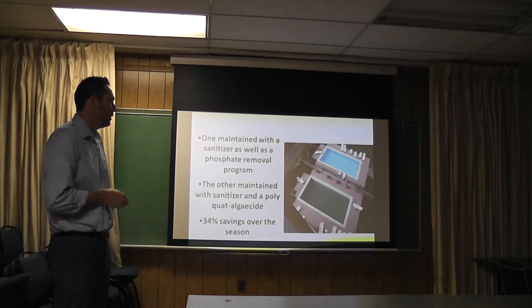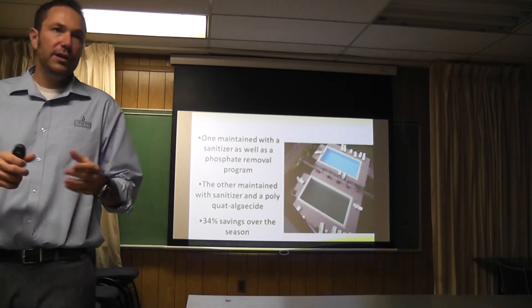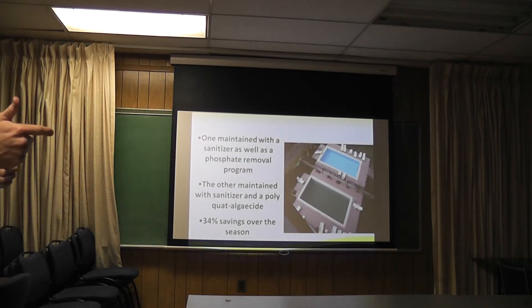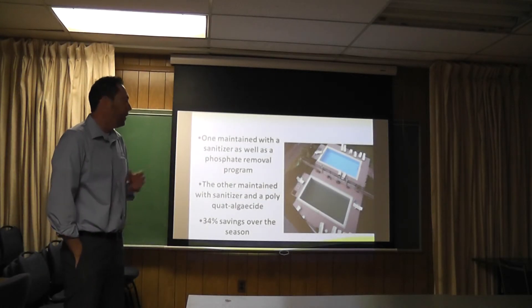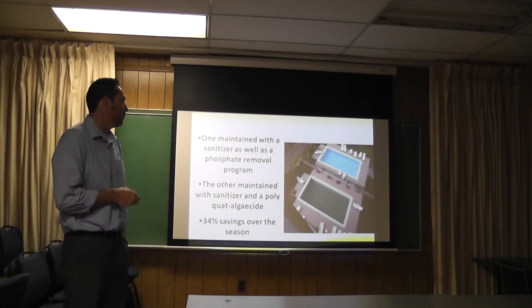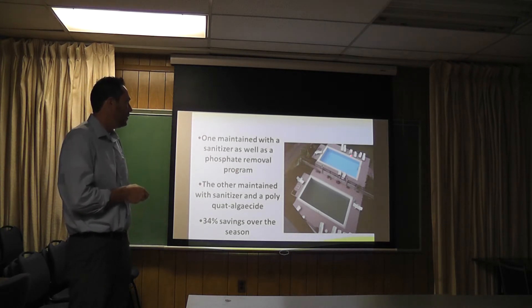I went to this pool about every Saturday. I would add chlorine into the rainbow offline feeder, just make sure it had tabs in it. I shocked it once a month, and I added a phosphate remover along with our enzyme combo product, Pool Perfect Plus Phosphory. It never turned green once. It never really got cloudy. It was just basically perfect — same bather load as the other property. You can see they are divided but identical pools.